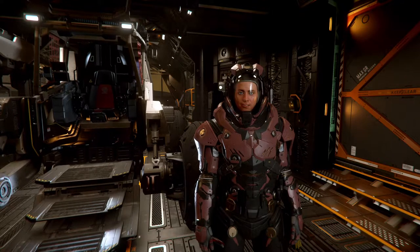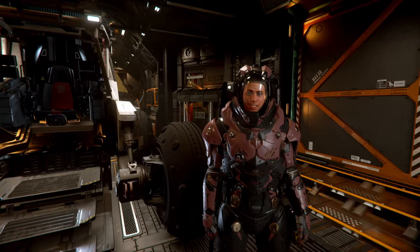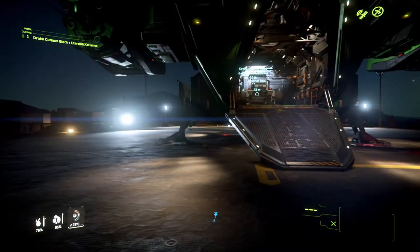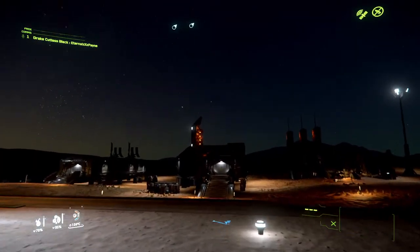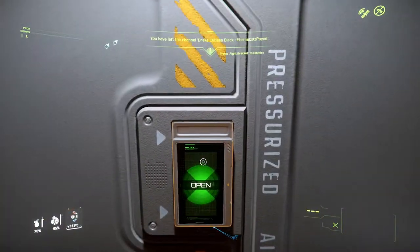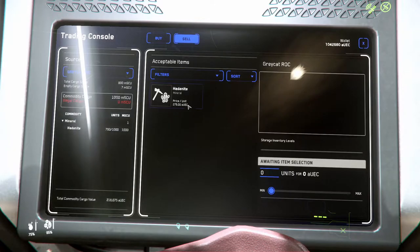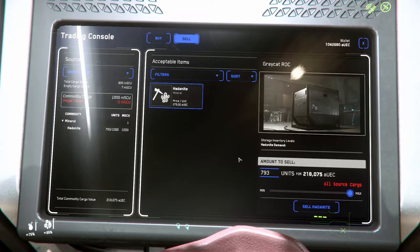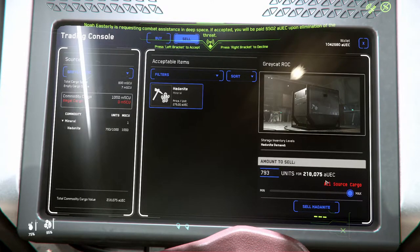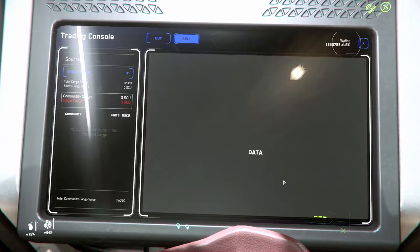We're back at Lathan and I have a full ROC of Hadonite — well, it's at about 98.5%. Let's see exactly how much we're going to get for that. I'm guessing it'll be in the ballpark of around 220k. When you land at one of these outposts and you're looking for where to sell your rocks, just look for the building with the orange thing on top — that's going to be your trading terminal. Get inside, hit sell, select location. As you can see my Greycat ROC is almost completely full and it's all Hadonite. When I hit this button — there we go — 218,000 UEC from that one run. That is one nearly full Greycat ROC. The money you spent on this, you just made that back and then some. Boom, 218 grand just like that. And by the way — I'm finally a millionaire.